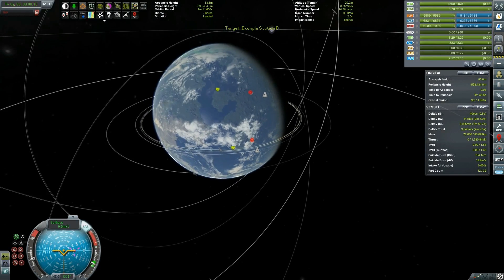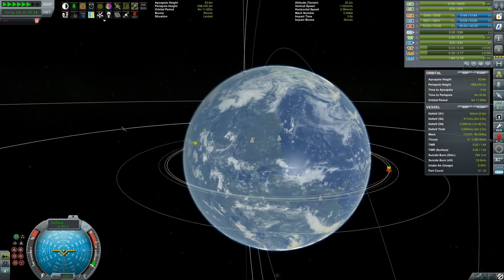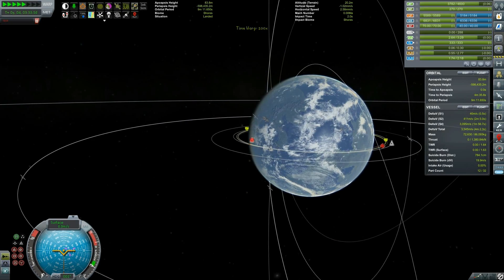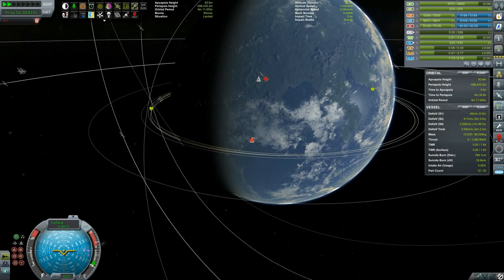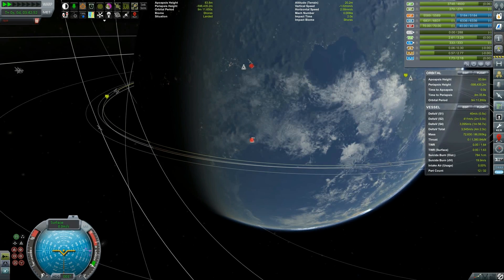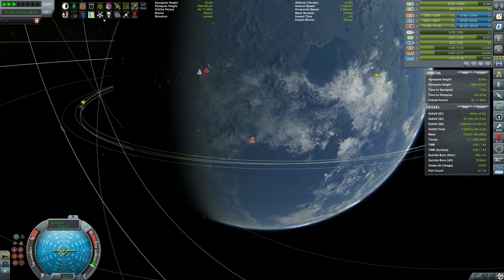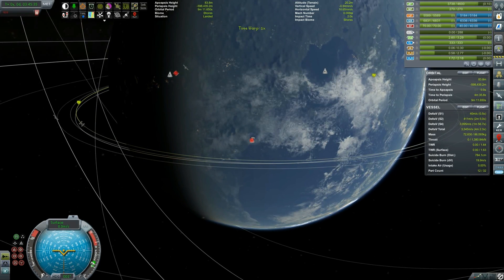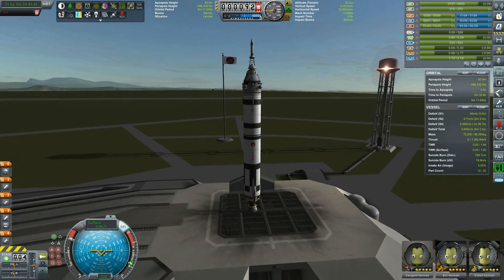First we want to set the station as target. Then we are doing a circle around until we get to the sunrise because I do want to be performing the launch on the sunny side. I'm trying to get the orbital station roughly coming into over the horizon as we will be launching. Our position is marked with a red dot and the station is above, so throttle to max and launch.